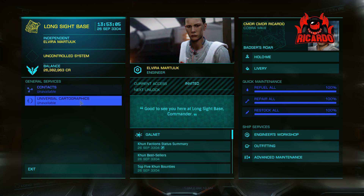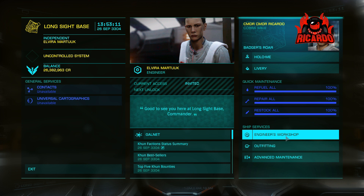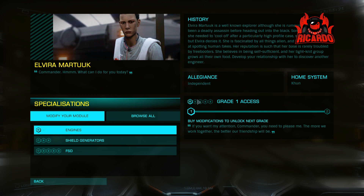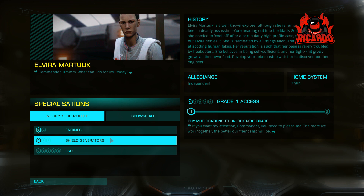As soon as you log on, everything is locked off to you apart from refueling and a little bit of restocking. Once you go to the engineer's workshop and click on it, you'll get invited to donate Soontkill relics. She only wants three — donate them and that unlocks the engineer's workshop, cartographic data, and all the rest of it.